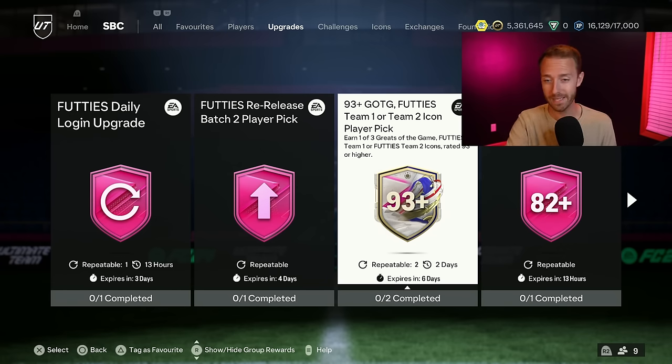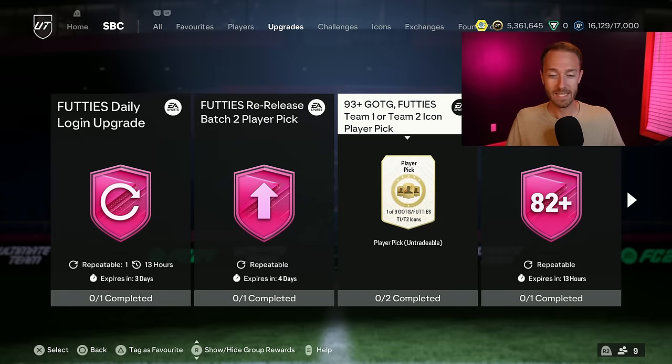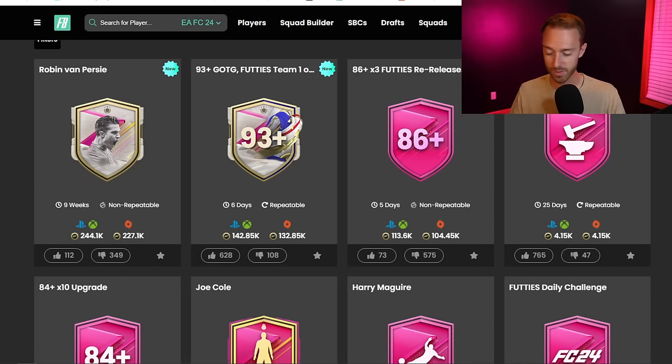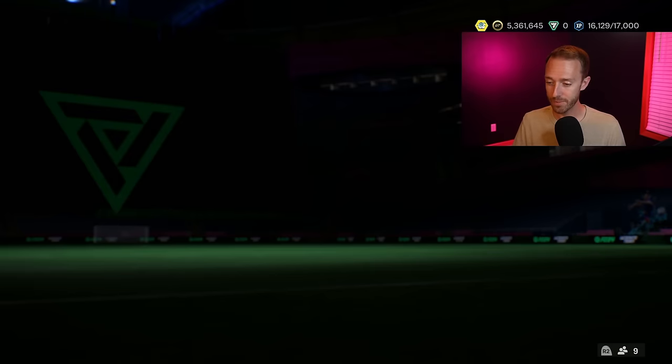The Greatest to the Game cards were really packable from that pack dropped last week. The fact that Footies Team 1 and Team 2 are in this and it's 93 plus is a huge W. It's only two squads in 88-89 and you need a Team of the Season, but it's virtually free in this state of the grind. I love the chance at the Pelé, the Jardine, the Dino, the R9 still from Greatest to the Game — coming in at 142,000 coins, basically free. I'll be doing every single one of these this week. It refreshes on Wednesday and again next Saturday, so we can do this a total of six times.